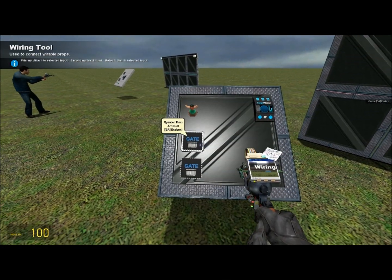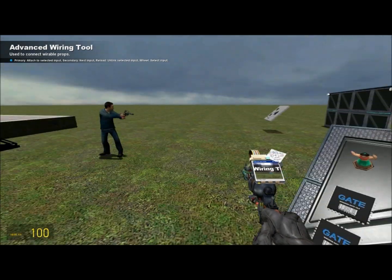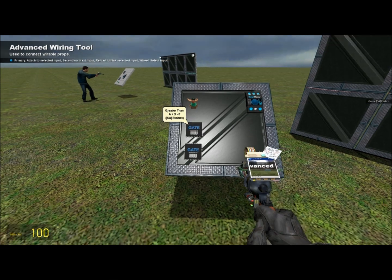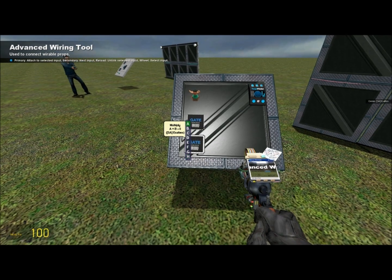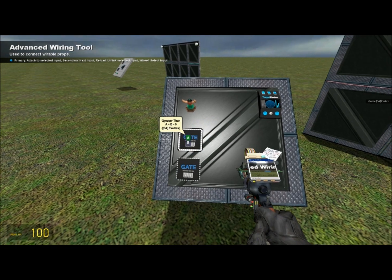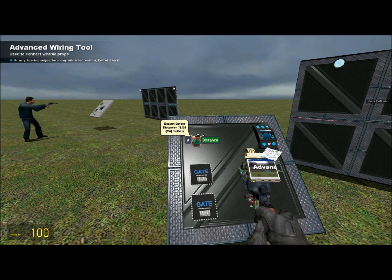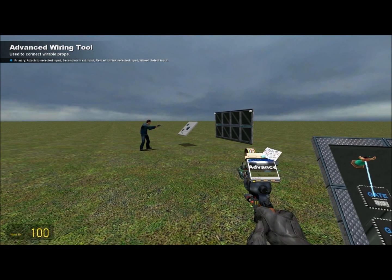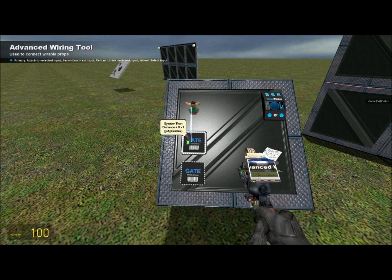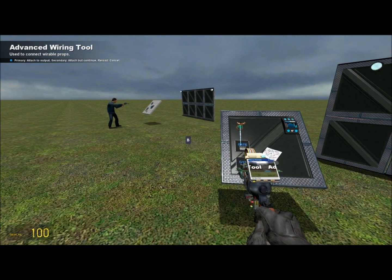If you don't have Wire Advanced — which you should have because you're going to install the Wire SVN — it should look something like this. What you'll do is take the A of the greater than and connect it to the beacon sensor. Then you'll take the B of the greater than and connect it to the constant value chip — which I forgot to mention.